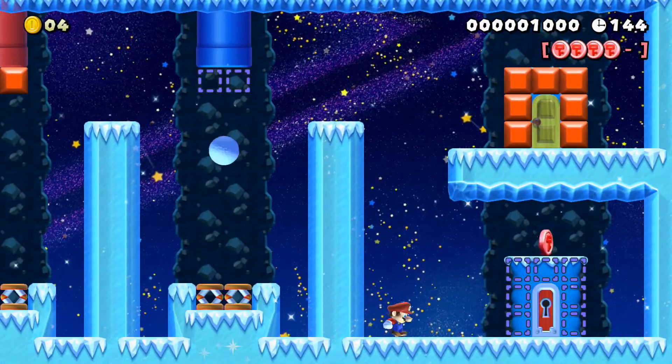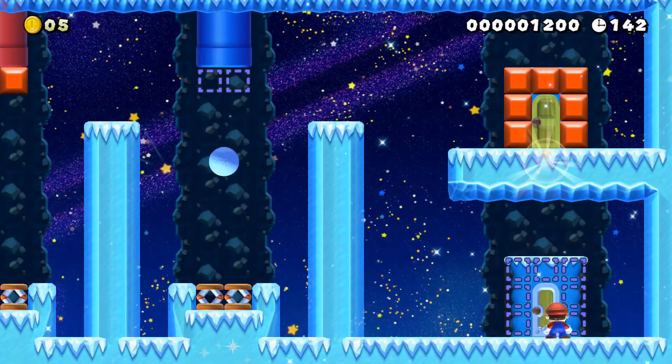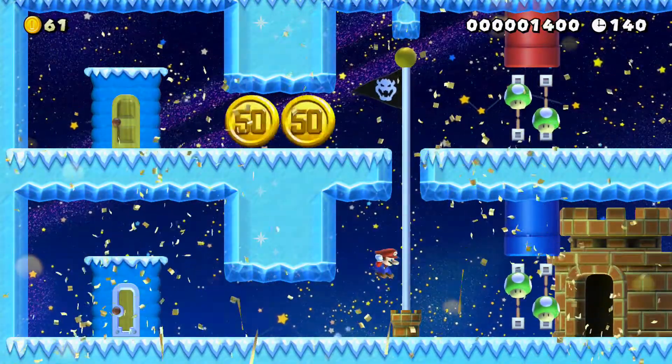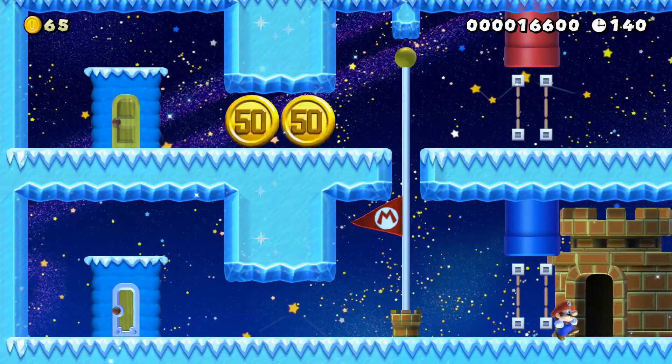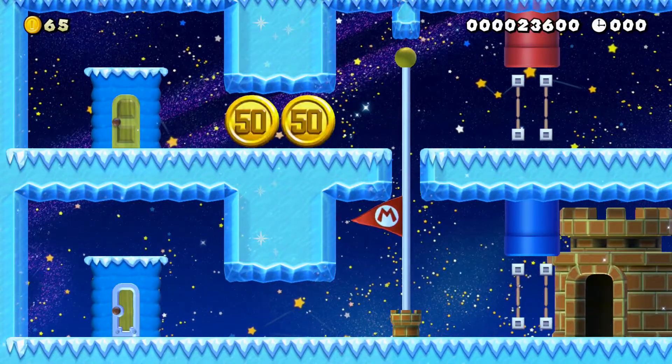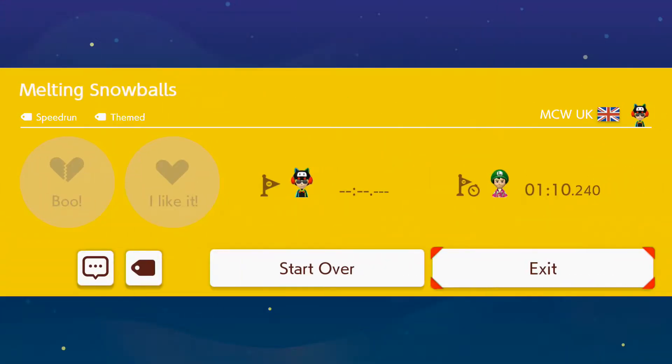I think wall jumping may be quicker, but I've not tested out all the methods properly yet. And there we go, nice and easy, so that's the first method for beating the stage. Shouldn't be too difficult. It's just a case of remembering to get all the pink coins, and if you do miss one, go back and retrieve it.